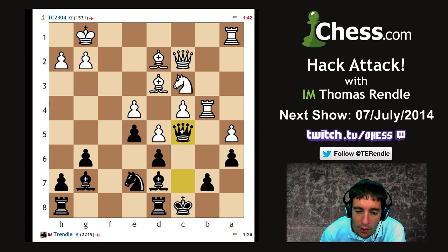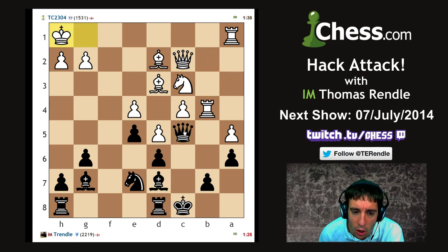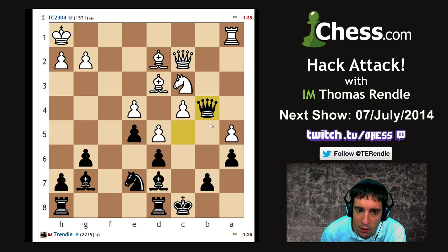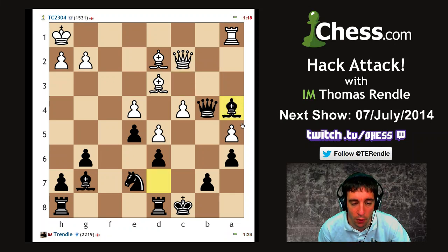We're still going to have to be careful, as we saw in the games that John was playing. Even if you're material up, it's still very, very possible for things to go horribly wrong. Keep an eye out for any tricks here - he might be trying to trap my queen with knight a4, but I've got bishop takes a4. That's the only move that keeps my queen, but fortunately you only need one good move to be okay.